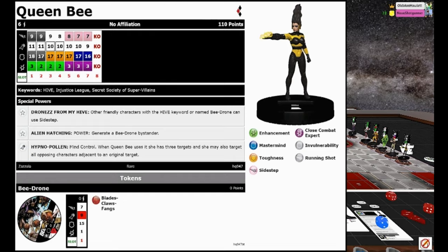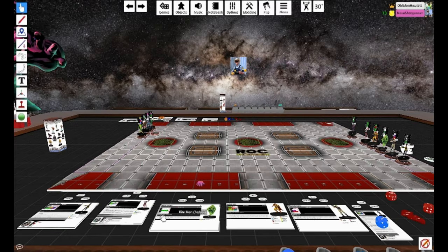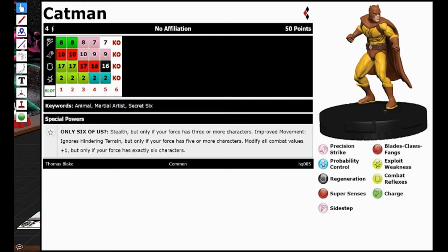Queen B has the Drones From My Hive trait: other friendly characters with the Hive keyword or named B Drone can use Sidestep. And another trait, Alien Hatching, which is a power action to generate a B Drone bystander. They get Sidestep from the first trait and they've also got Flight and Blades — with a 9 attack.